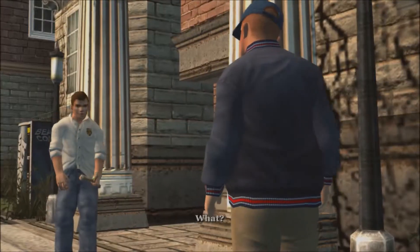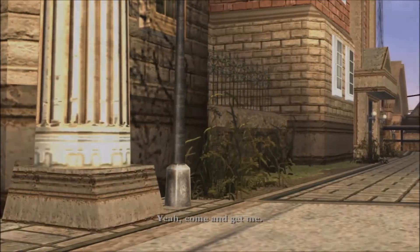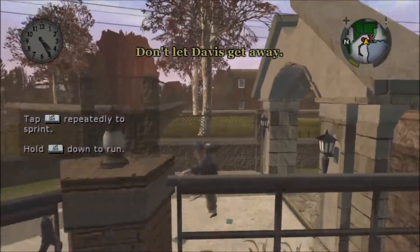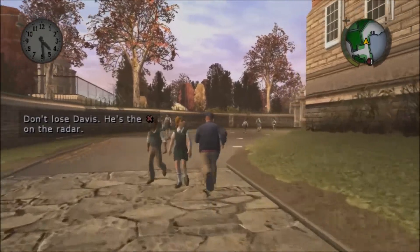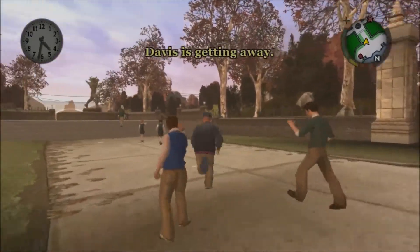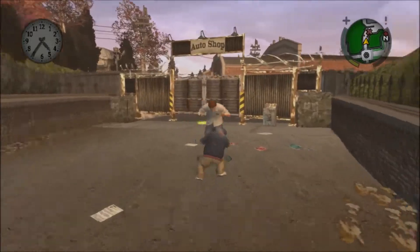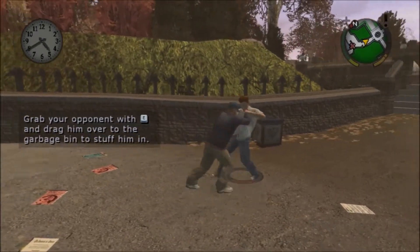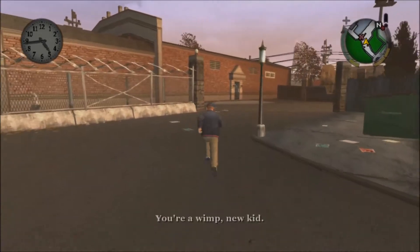I saw you sucking up to the principal, snitch. Shut up! Screw you, new kid. This is what we do to teachers' pets around here. Don't let Davis get away. Space bar is jump. Tap left shift repeatedly to sprint, hold left shift down to run. Don't lose Davis — he's the marker on the radar. Oh, he knocked down Petey. So apparently we can hold our opponent and put him in the trash can, so I guess we'll try that now.